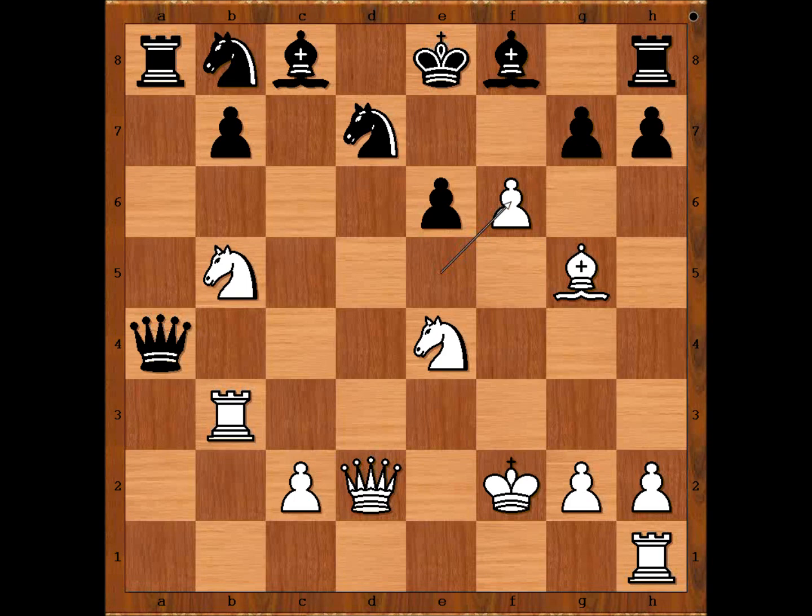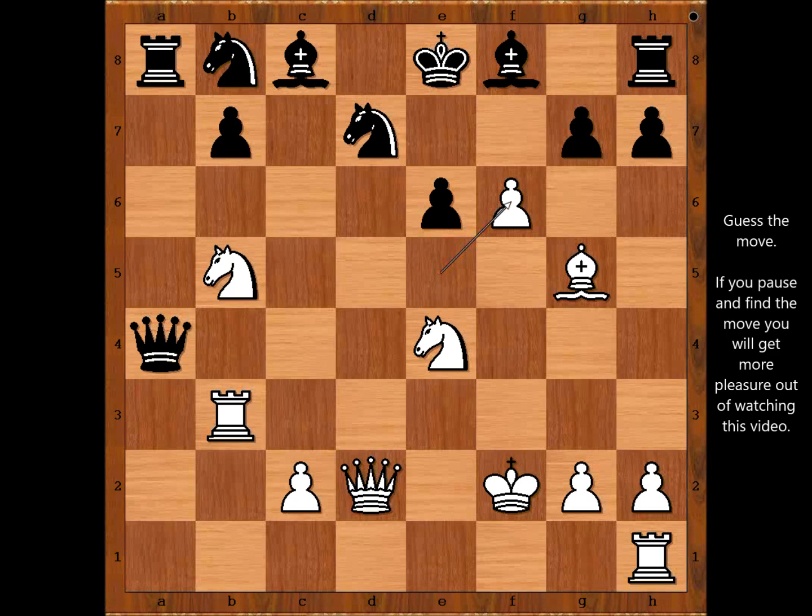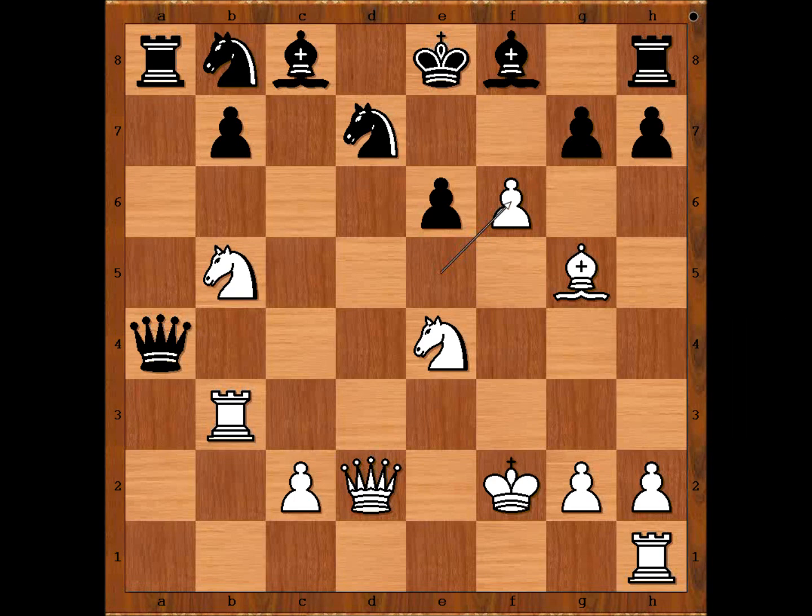This is a very important moment of the game. Black to move — how should black recapture? With the pawn or with the knight? Please pause and find the best move, the best defense for black. G takes on f6 was played and this looks like the best move, because now the bishop on g5 is hanging, so is the knight on e4. However, queen takes knight on e4 would be even better.